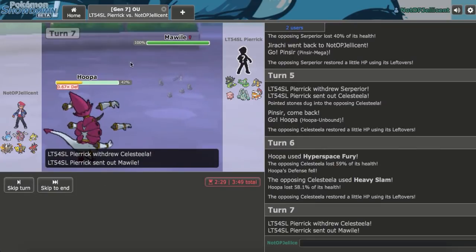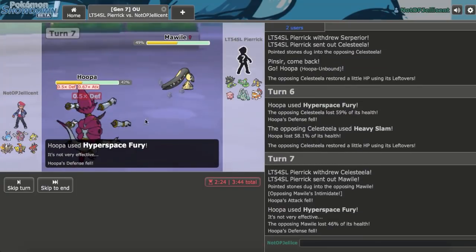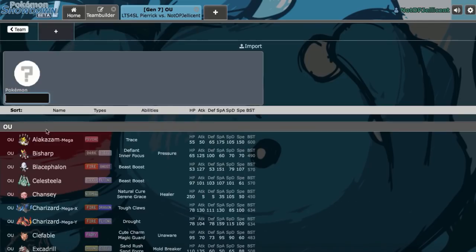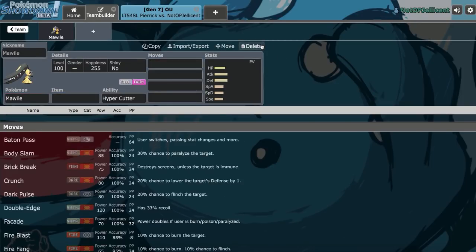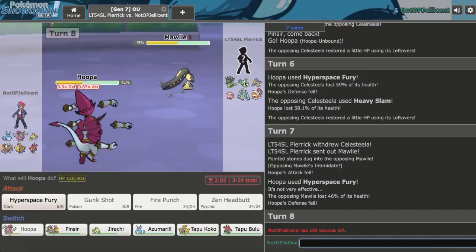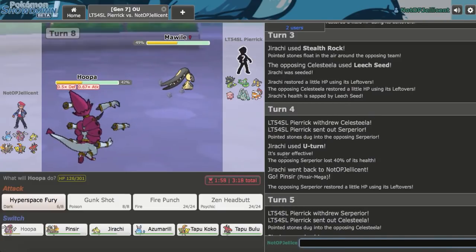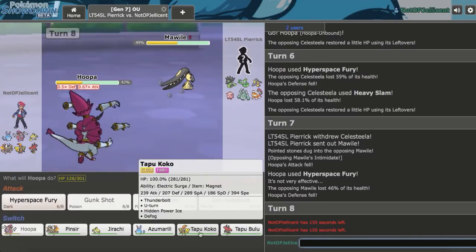I can double to Hoopa here expecting Celesteela, and we do get Hoopa in. We're banded Hoopa so we'll be hitting something very hard. Going for Hyperspace Fury — it does massive damage. He goes for Heavy Slam but because we're minus one Defense it does quite a bit. He goes to Mega Mawile with Intimidate. This still does around 30% since he hasn't Mega-evolved yet. Does Mega Mawile get Pursuit? I don't think I'll stay in anyway. My switch-in would probably have to be Jirachi. I'm worried about Scarf Serperior being a bit of an issue, but as long as I keep Mega Pinsir alive I'll be fine against it.